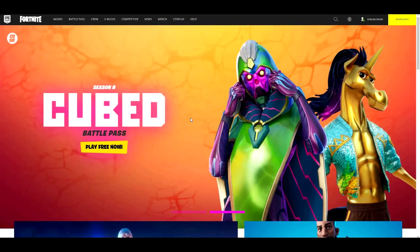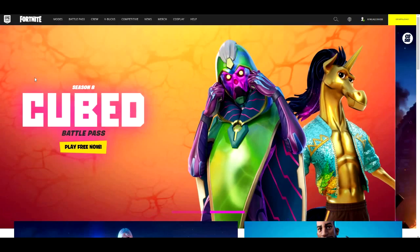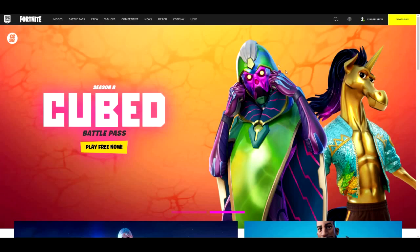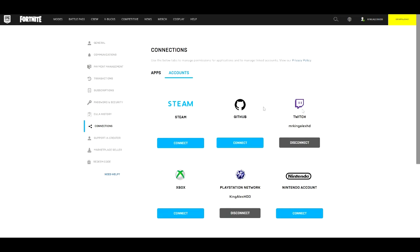This is really important — you need to register or sign in. Make sure that your PlayStation or Xbox is connected to the Epic Games website. Once you create your account, you're going to go to Account Settings and click on that. Once you're there, come over to where it says Connections and make sure your account is connected — Xbox, PlayStation, Nintendo account, Twitch, and other connected services.